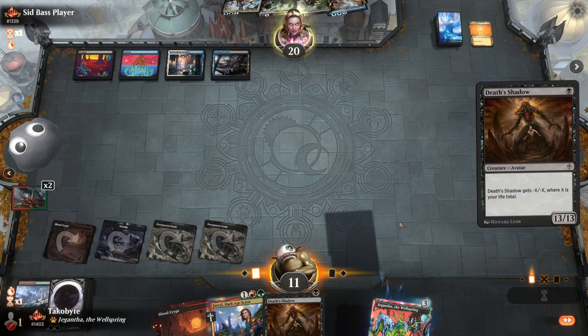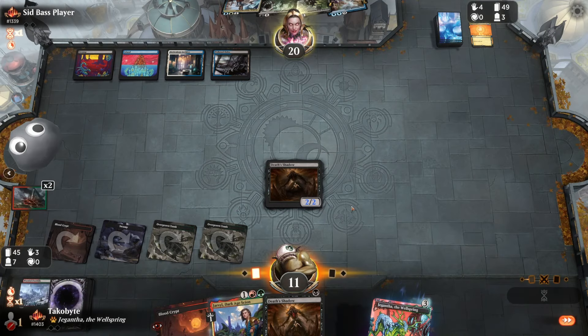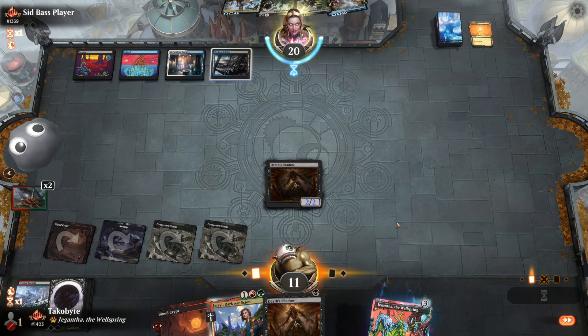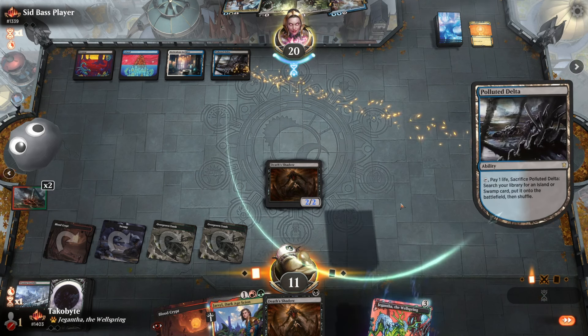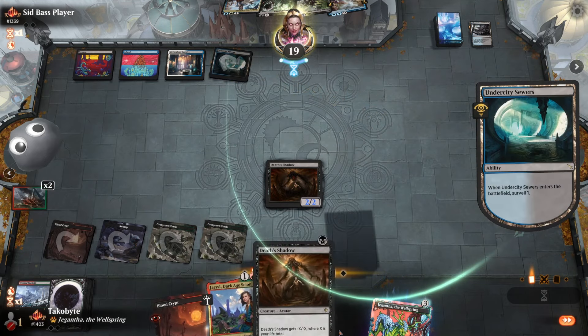Despite us mulliganing down to 4, we're only down one card. That's gonna change with Dig Through Time, but it's kind of insane. We mulligan down to 4 this game, by the way. And this is what we have.